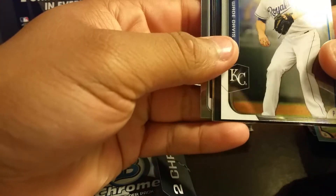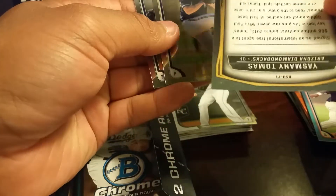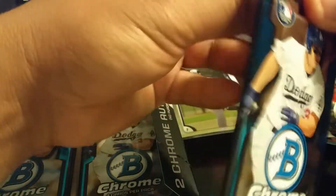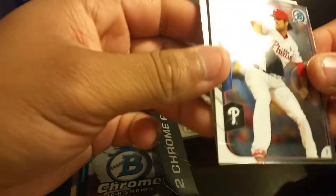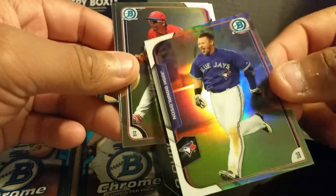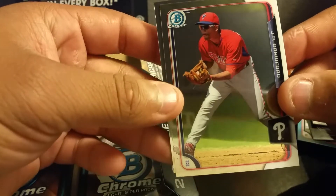Alright guys, we have Wade Davis Top 100, Yasmany Tomas — also not numbered, Cody Medeiros, Edwin Diaz. Alright, we have a Cole Hamels refractor, Josh Donaldson number 499, J.P. Crawford.